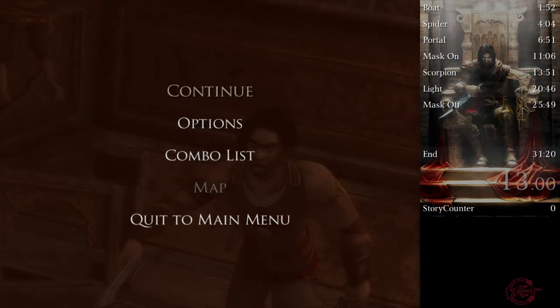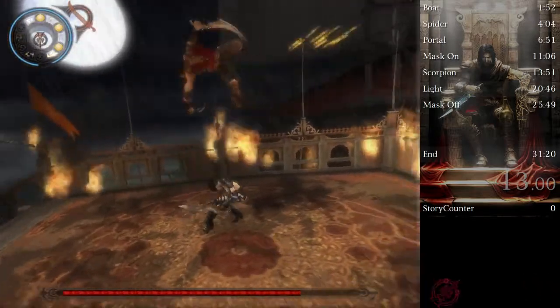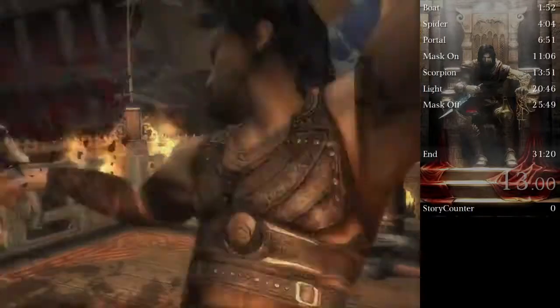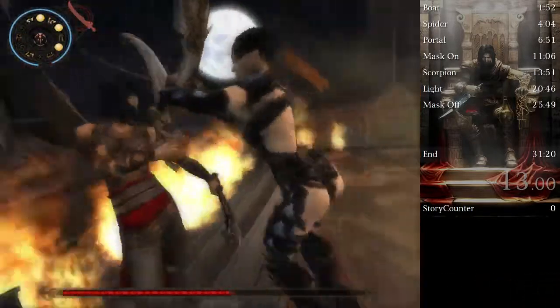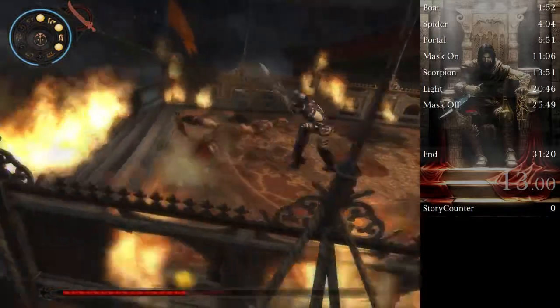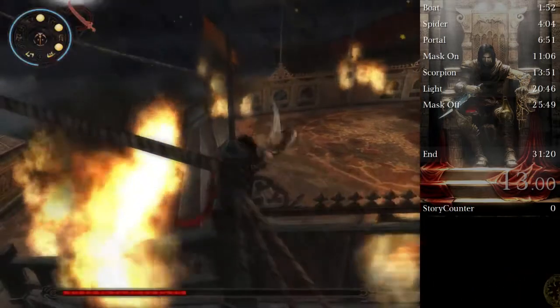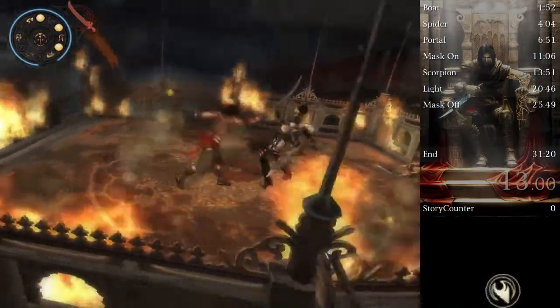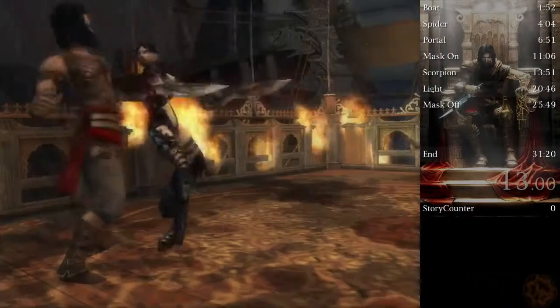Now we're in our first boss fight. We're going to begin by holding block and walking towards her, and we're going to do secondary weapon counters. Then jump over her and do two primary attacks — that ends phase one. Now we're going to repeat that. This is called a blade battle; you just mash primary attack to get through it. When she does those leg sweeps you have to delay your counterattack — if you go too early she'll knock you down, which is really bad, so that's something you'll need to practice. Once you do one more set of counterattacks the fight will be over.